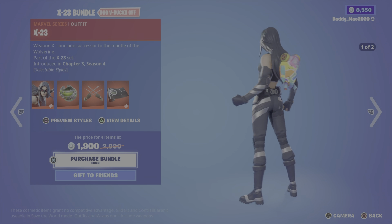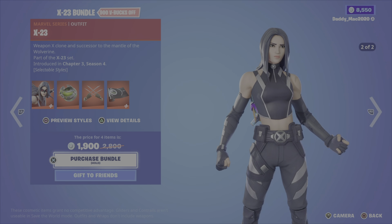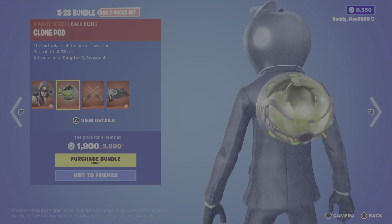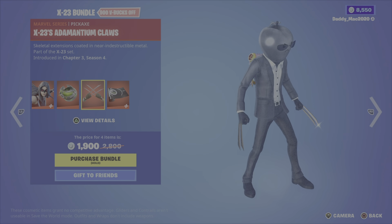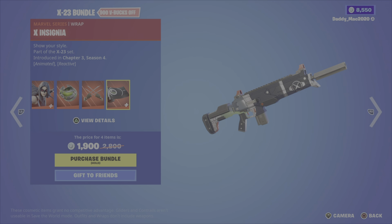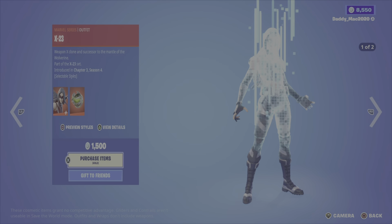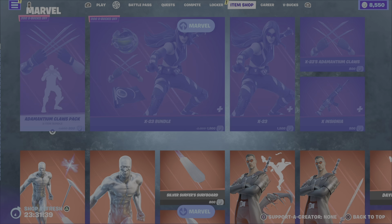We then have the X-23 bundle. X-23 is from Chapter 3 Season 4 — she's got two different outfit styles. You also get the Clone Pod back bling, the X-23 Adamantium Claws pickaxe, and the X Insignia animated and reactive wrap. 1,900 V-Bucks for the bundle, otherwise you can get the outfit with the back bling, the wrap, or the pickaxe on their own.